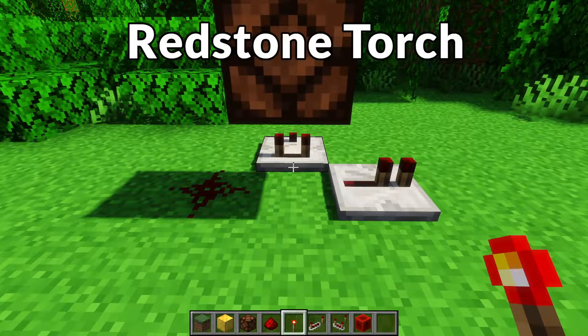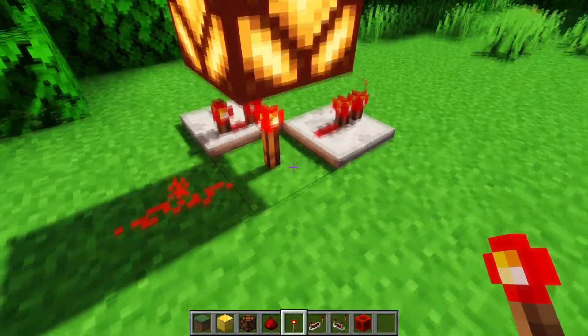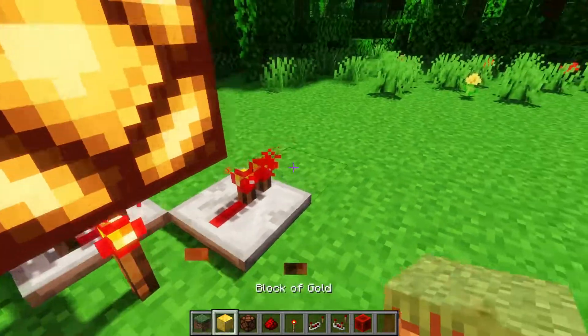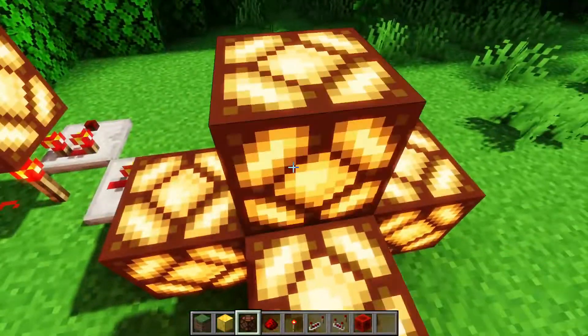Moving on to redstone torches: torches provide a power source of 15 and will power any block that it's adjacent to, except for the block that it's on top of. So this lamp is not on because that block is not powered. This also goes for if it's on the side — this block is not powered, however it will still power all the blocks that it's around.